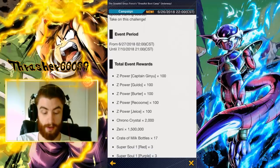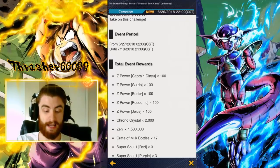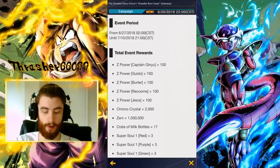Outside of those, you get your Sparking Captain Ginyu, 2,000 Crystals, and 1.5 million Zenni. Zenni is extremely important — I farm Zenni all day long and I still don't have enough. So I'm telling you right now, that Zenni is a super powerful bonus.